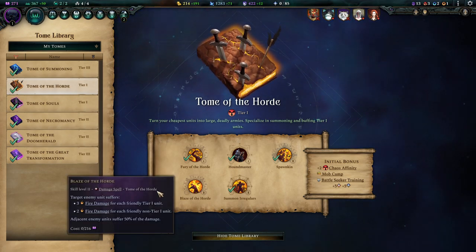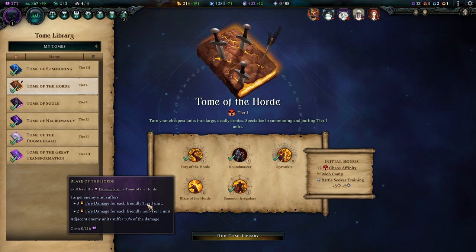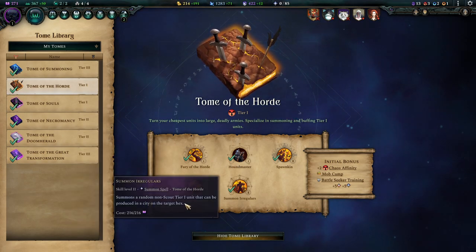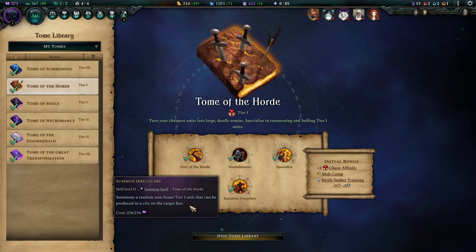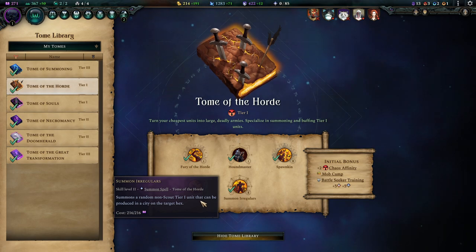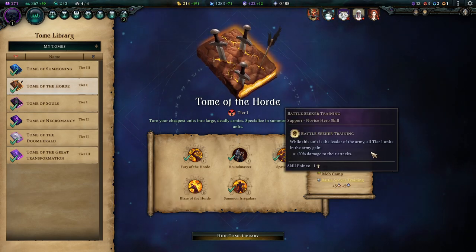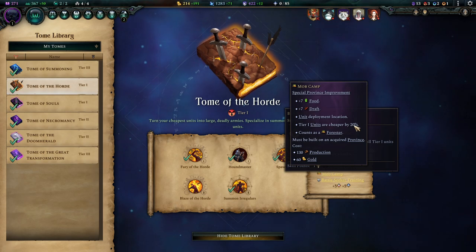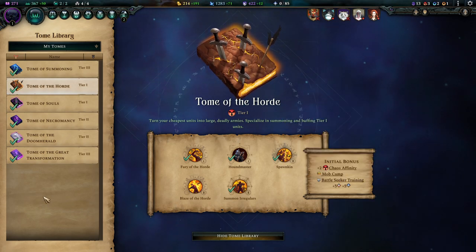Blaze of the Horde is an AoE nuke that can grow into quite big numbers when you summon a lot of zombies during combat. Summon Irregulars is amazing for this build because it's able to churn out skeletons as well and is awesome for filling up your armies on the march. Battle Seeker Training is totally worth the pick. Mob Camp makes your tier 1 units cheaper — not mandatory, but can be really useful.